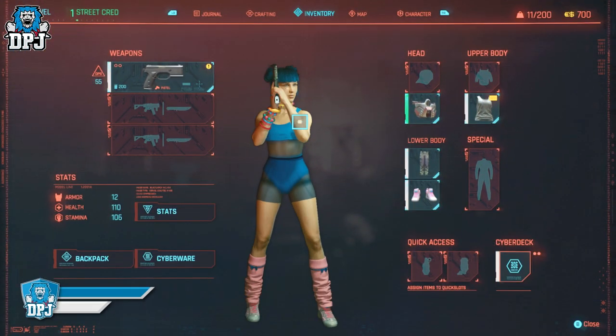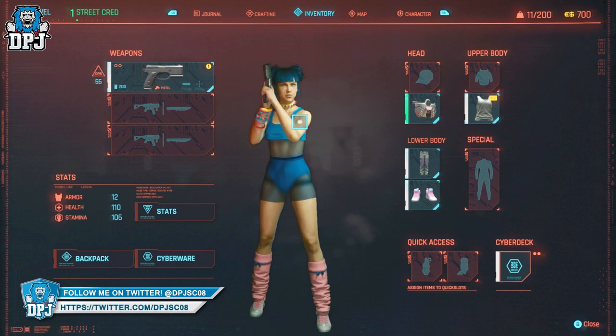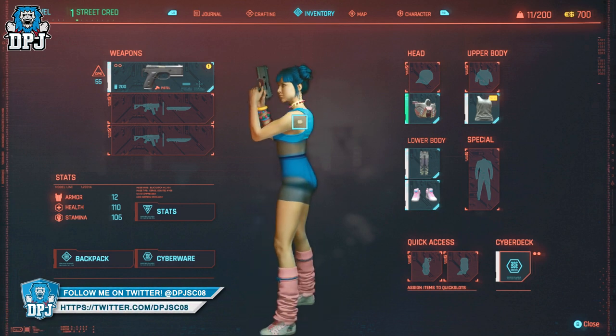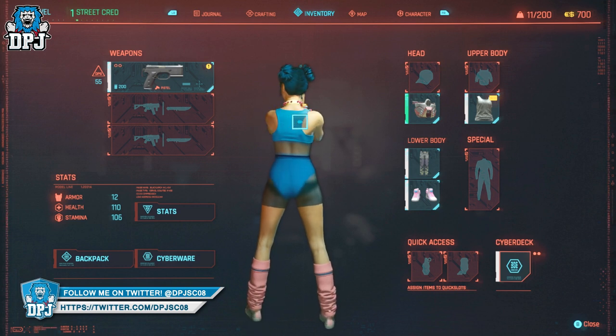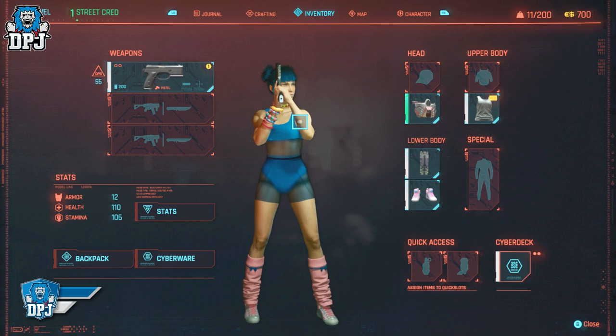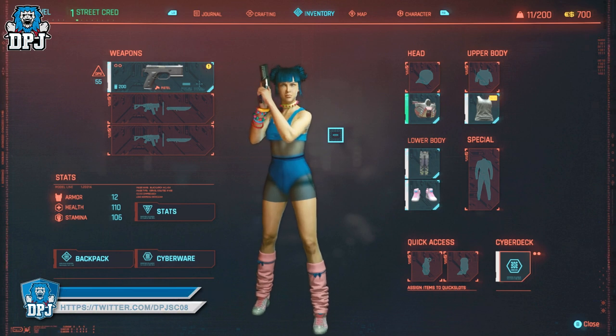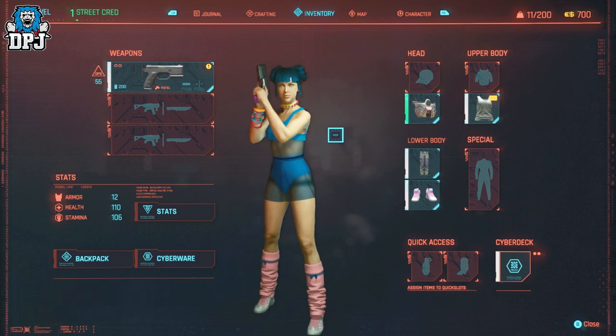Blue Moon is a character you meet later on in Kerrion side missions, being part of a group he decides to help. You then go on to do a couple of side missions with Blue Moon and she's quite the character. For those who want to look exactly like her playing through the entire game, you'll find this mod linked down below in the video description.